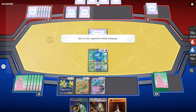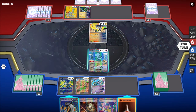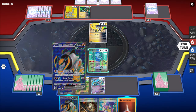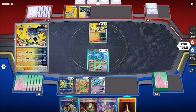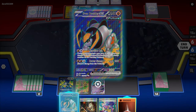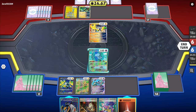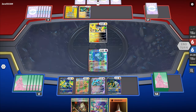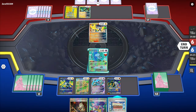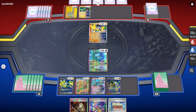The reason I have Iron Boulder is for opposing Iron Hands EX decks and electric decks. Iron Boulder has an attack called Repulsor Axe — only does 60 damage, but if I'm attacked it puts eight damage counters on whatever it wants. I'm going to set up Iron Boulder, put in an energy, then restart with Mew EX to see what we get.